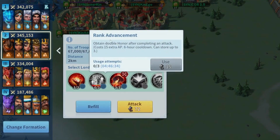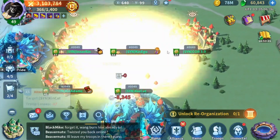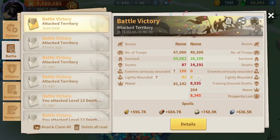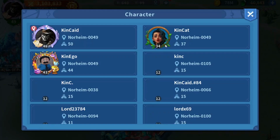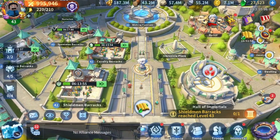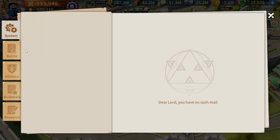I usually use the advanced rank advancement talent, but I don't have any stacks right now so I'm going with a normal attack. You can see in this report there are no seriously wounded troops or lightly wounded troops — this is thanks to the 8 talent I'm using on both accounts. Let's check the main account, because usually this account has seriously wounded troops. You can see there are no wounded troops at all.